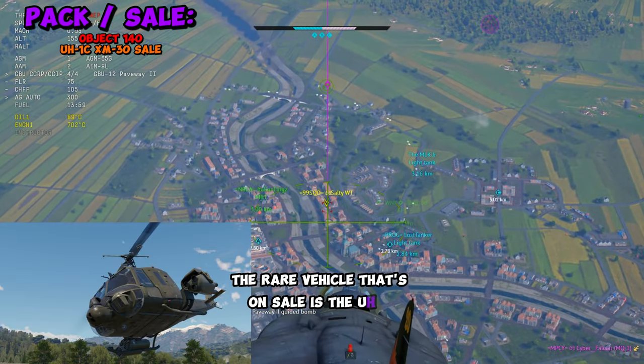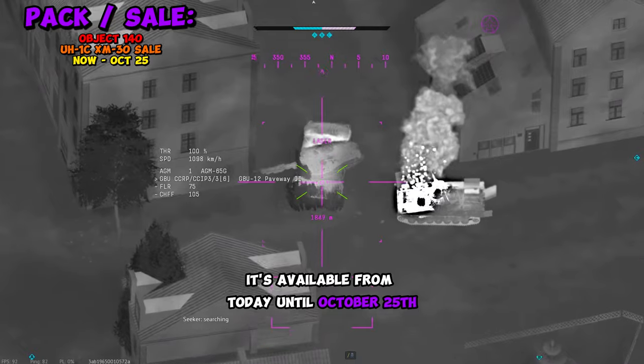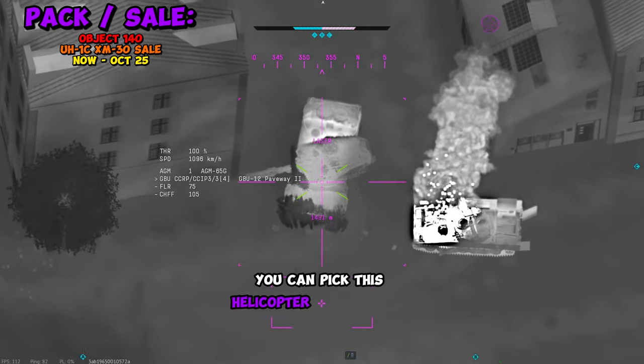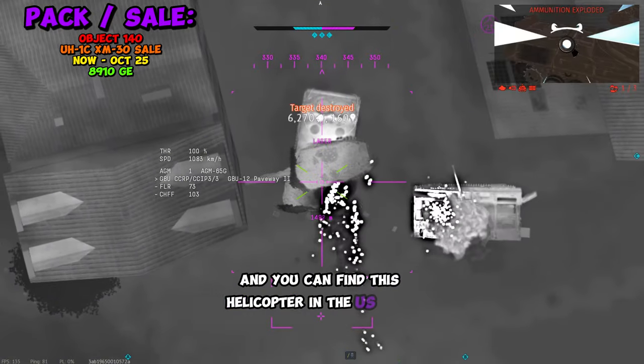The rare vehicle that's on sale is the UH-1C XM30. It's available from today until October 25th at 7 GMT. You can pick this helicopter up for 8,910 GE, and you can find it in the U.S. tech tree.